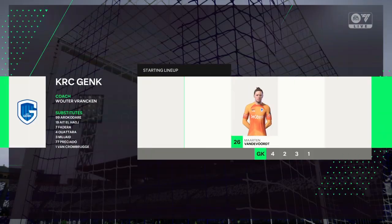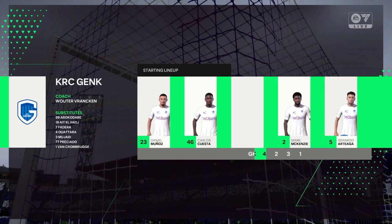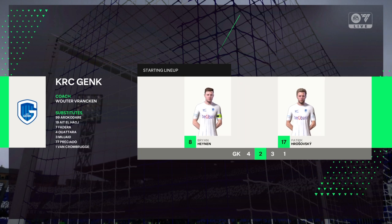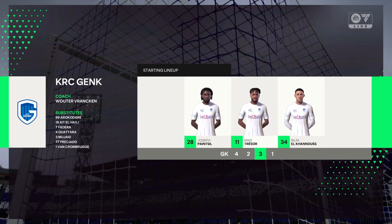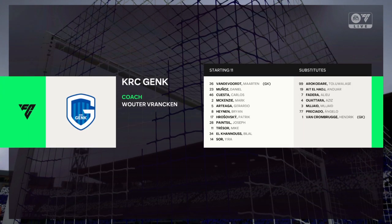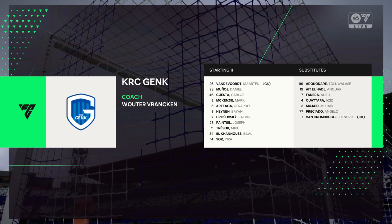This is the lineup for the visitors. It looks like a 4-2-3-1 when they're in possession — may go to a 4-5-1 when defending. The double pivot in midfield is key to protect the back line, but they also need to get forward to support the press. There's going to be plenty of threat from the wide midfielders too, I'm sure.